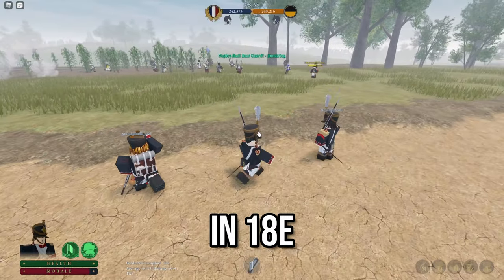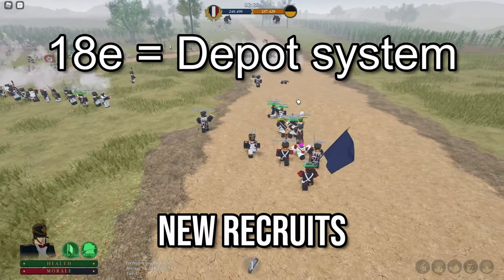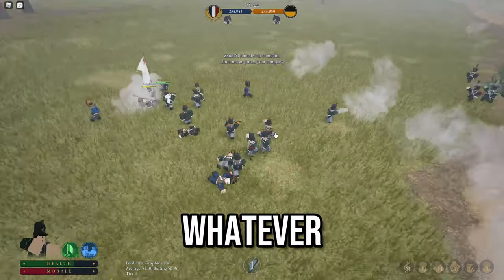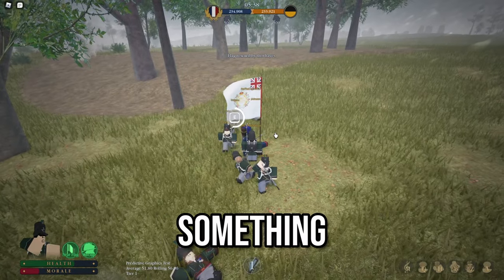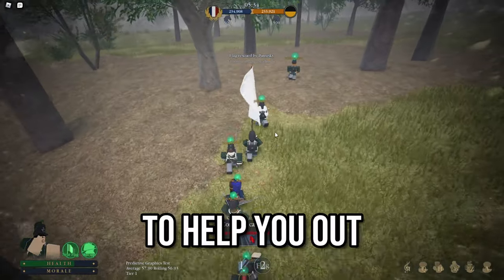However, this is a different case in AT&E. In AT&E, we have a depot system where new recruits will have to go through basic training before they can actually play the game. Whatever the case may be for your regiment, just be sure to read the instructions carefully. And if you don't understand something, please ask the officer — don't be afraid. They're here to help you out.